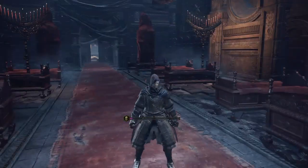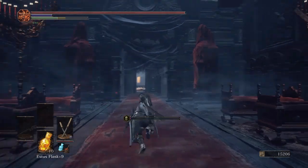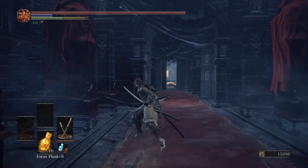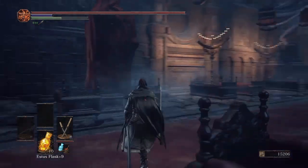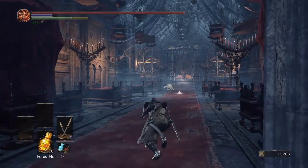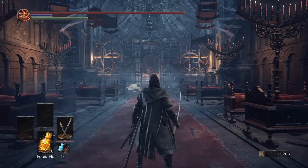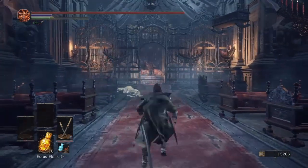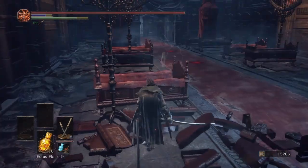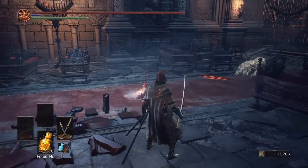To do queued backsteps, you want to be tapping circle as you start the animation of the attack you want the cued backstep to come out of, then hold the analog stick in the opposite direction you want the backstep to go, and then you can hit R1 if you want to follow up with a running attack. The timing is going to be slightly different for every attack — if you get it wrong it's usually going to be a backwards roll. It requires a lot of practice and muscle memory, and also requires you to play at least partially unlocked, so it's a very advanced technique.